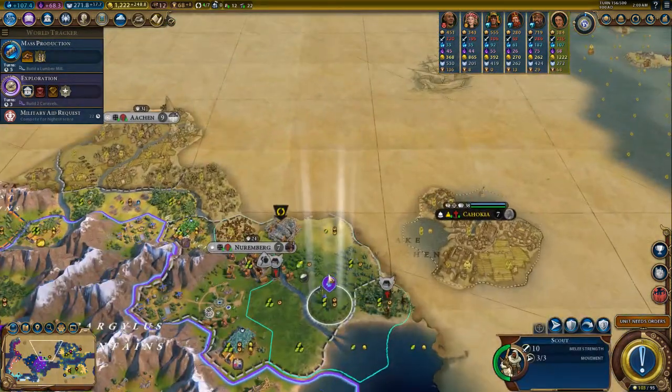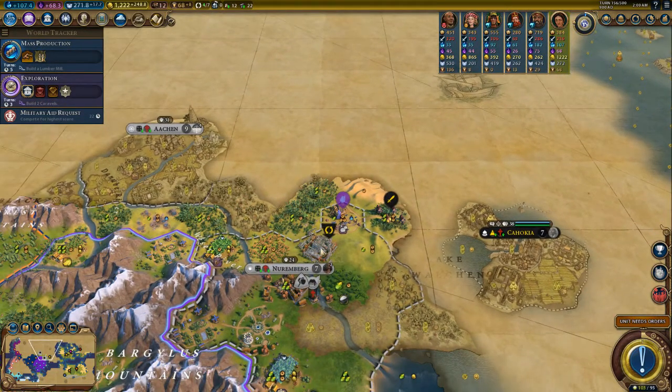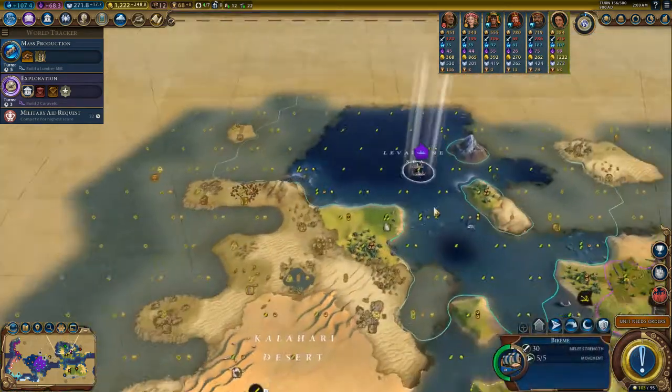Heal a little bit more because you're dangerously low. Nürnberg is building — building the Forbidden City in Nürnberg!